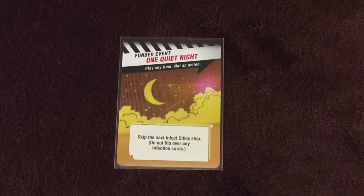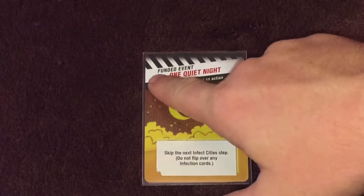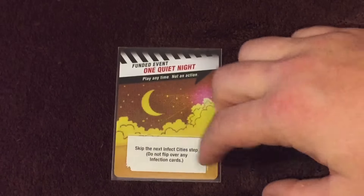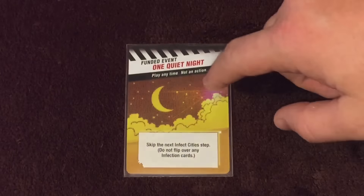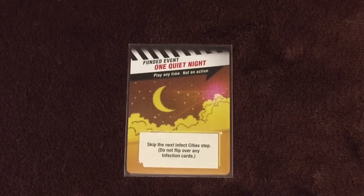At the beginning of the game you choose four funded events because you start with a funding level of four. If you lose a game, your funding level goes up by two — the governments of the world decide you need some help. If you win a game, your funding level goes down by two because the governments decide you've got things in hand. There's a minimum funding level of zero and a maximum of ten. With a funding level of four, for example, you take funded events equal to your funding level, choose which four you want in the player deck, and shuffle them in during setup.